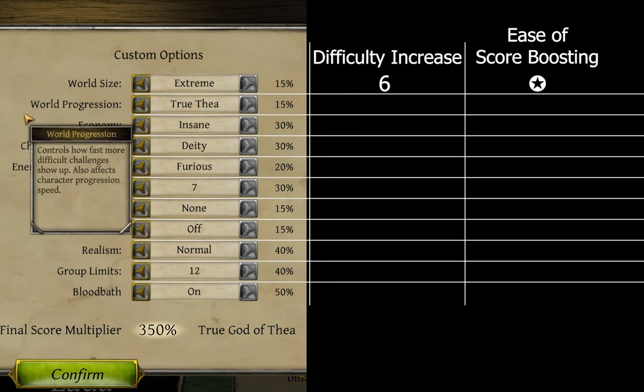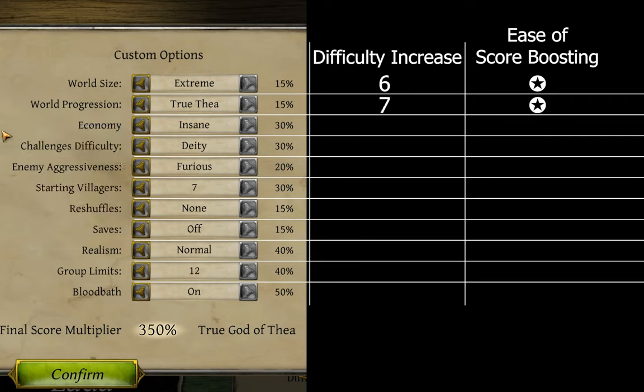For world progression — well, you all saw how far I got into the sample playthrough at snail speed, and the random spawns were manageable, even though I kinda dragged my feet. Had this difficulty been upped, there's a good chance I would have smacked my face into walls of trolls. A stellar start can overcome a quick progression, but it's still a headache, so I give it a difficulty boost rating of 7. And again, for only a 15% score boost, a rating of 1-star.